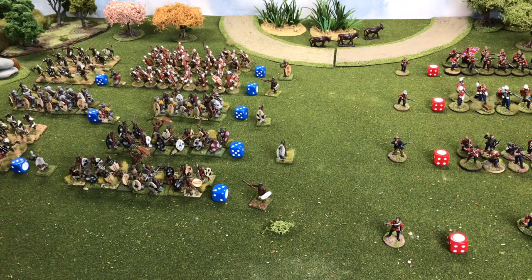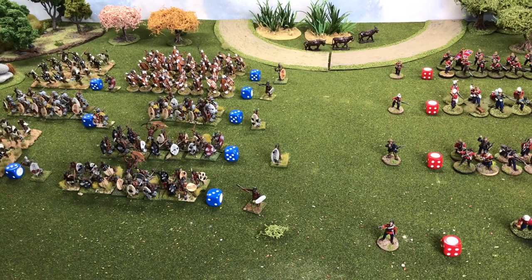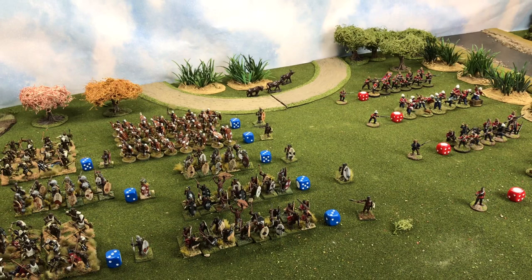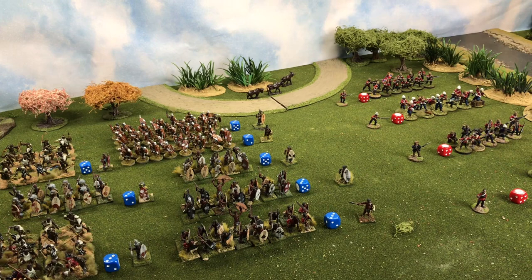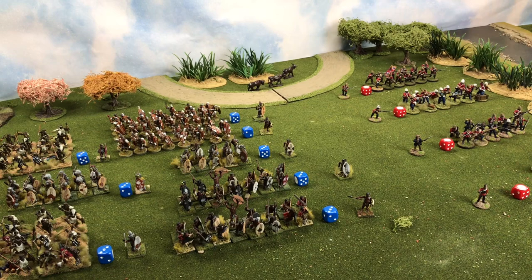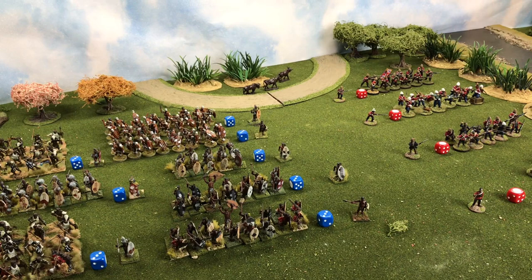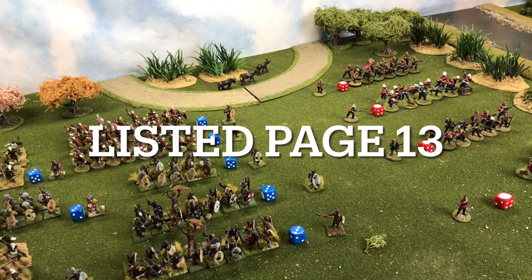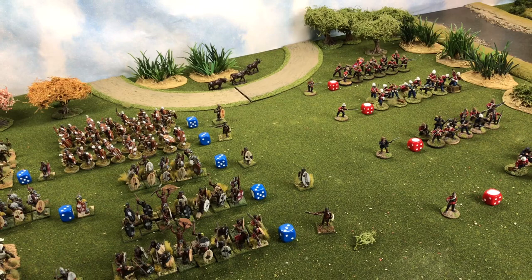Now we know the leaders and forces — so how do we actually act? What are the actions our forces undertake? Through each game we play a turn in an I-go-you-go process. There are actions we can take freely and actions that require a test to see whether they'll be undertaken. There are 10 actions available: at the double, attack, fire, form close order, go to ground, move, rally, skirmish, stand to, and volley fire.